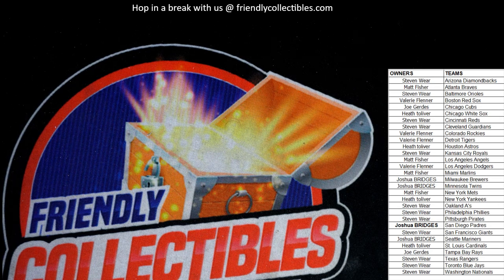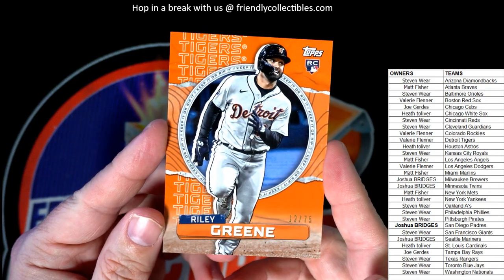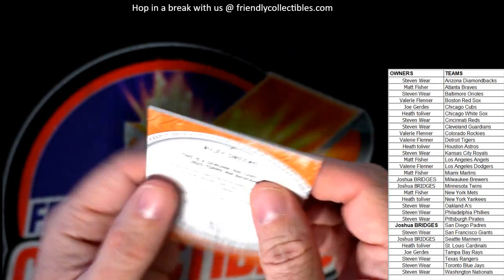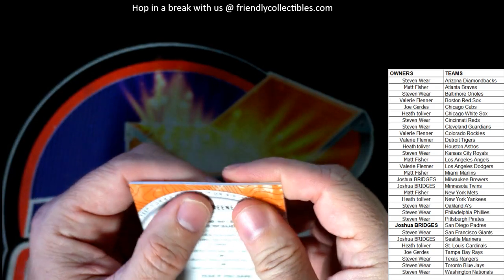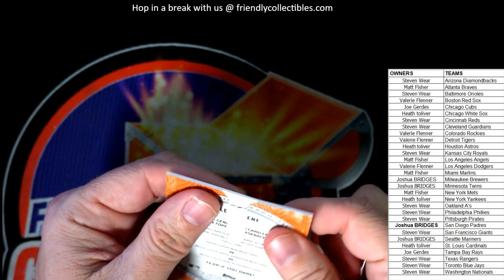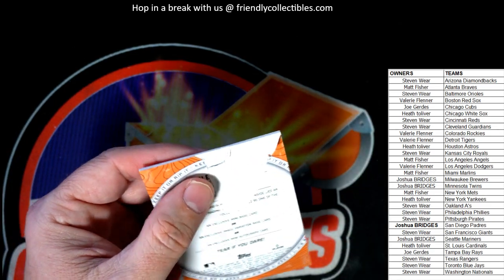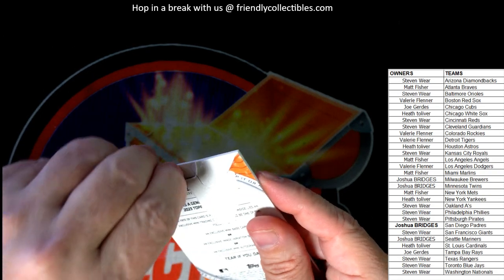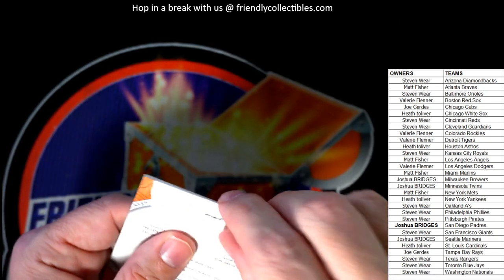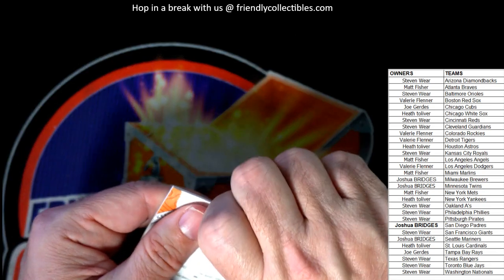Alright, Valerie said rip it, so we'll start with Valerie's Riley Green. Good luck Valerie, let's pull you something good out of here. Trying to get a good rip without damaging the card inside. Valerie said she's not worried about the Riley Green — man, they make this so tough to rip. Like, what in the world — why do they make it so tough?